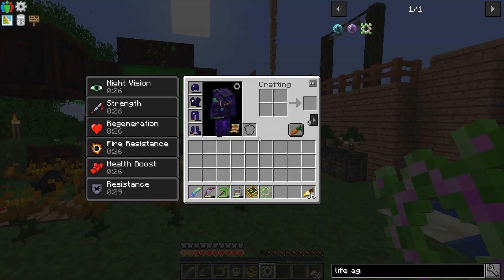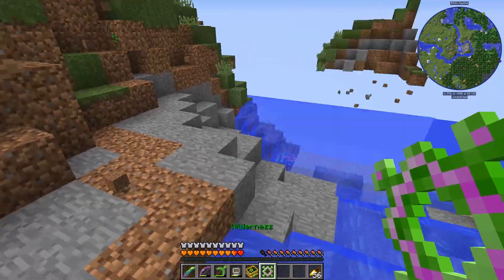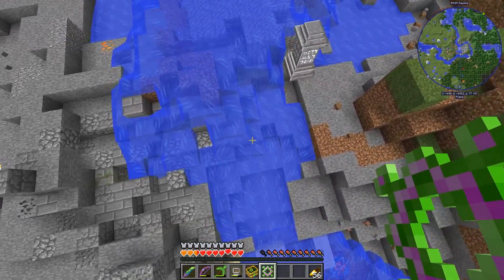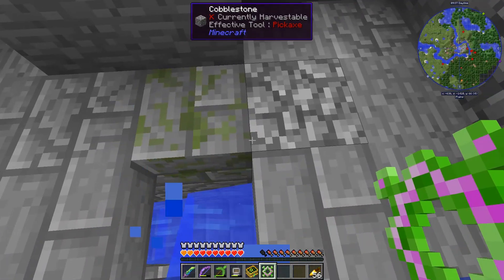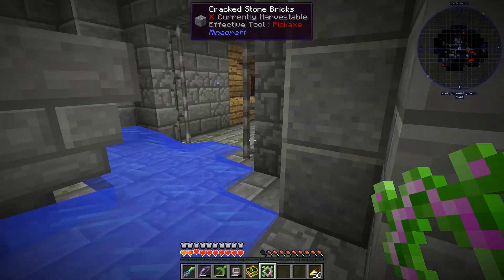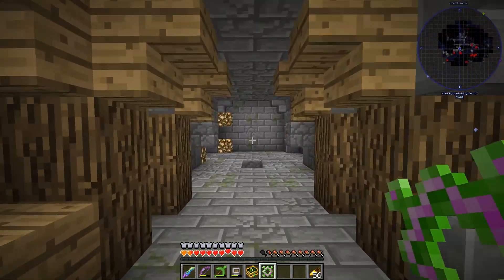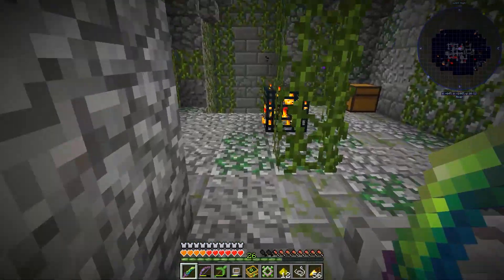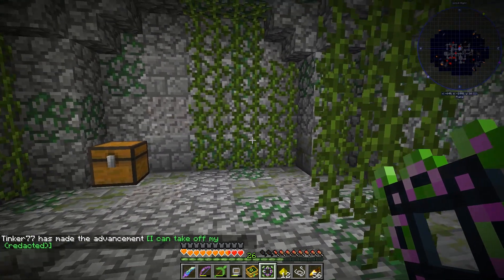I guess the Life Aggregator is a tool to move spawners. Let's go back to that roguelike dungeon I was at before — I bet there are spawners in there. We go back to where we just had the explosion. There's the entrance and the stairway down. It's flooding all the way down here. I just need to find one spawner. There is a spawner — I get in here and use the Life Aggregator on it. There it is, and I can take off my Redacted — we got the advancement!